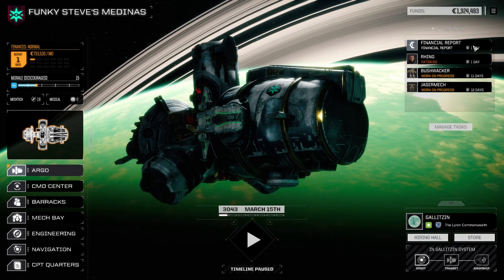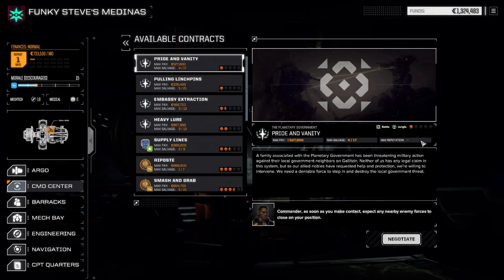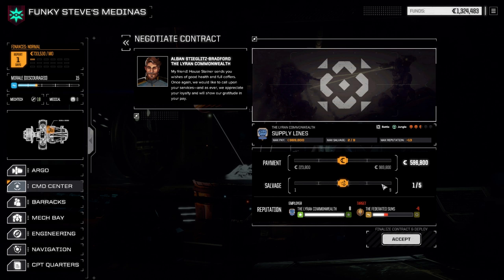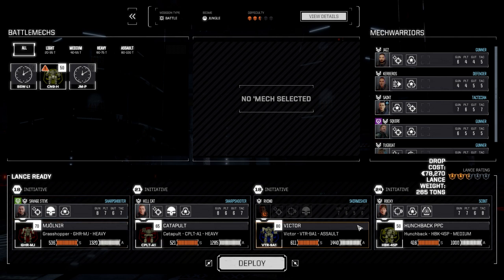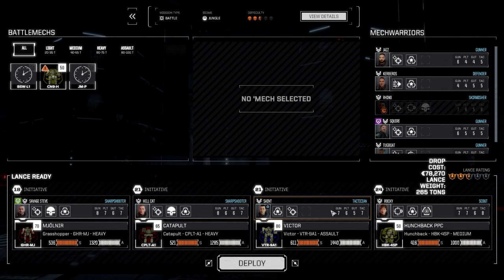We've got one more day to the financial report, but we do have another mission we can do here. Let's go to contracts. We're going to take supply lines and we're going to go full salvage on this one. We've got lots of cash right now, so we're going to accept this. We're going to go with our standard lance — except Rhino's been out — so we'll bring in Saint. She hasn't been in the lance for a while, but she's got some experience to spend. Let's deploy and get this done.